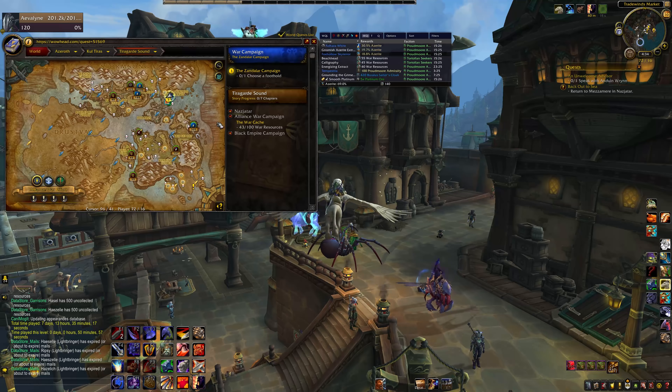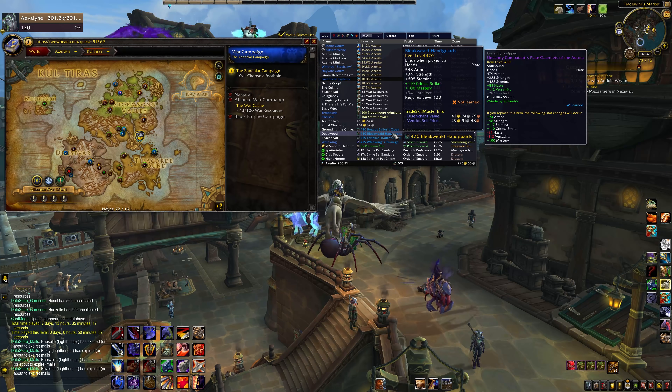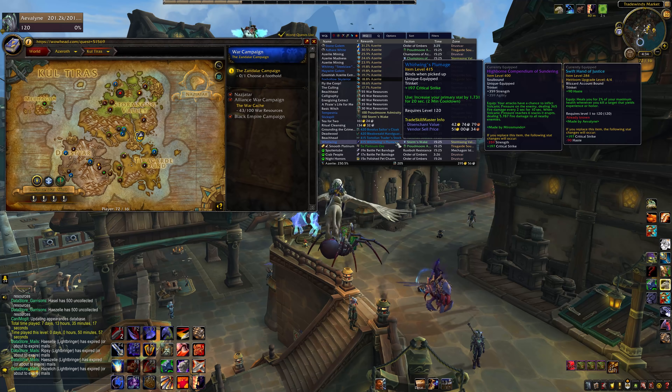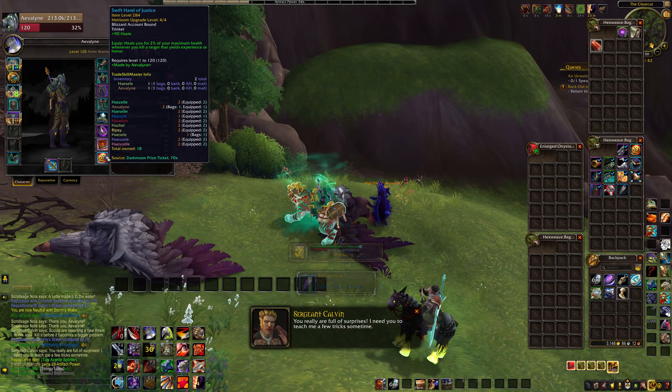Step four is to look through the available world quests and emissaries for gear upgrades. I am using the addon World Quest List to see all the world quests at once and sort by rewards. Depending on how well you did for the first few steps, you could be seeing 415 and 420 gear. If your options are still below 400, you can come back after the cloak questline and they should improve. If it's a big upgrade, just do it now — there will always be more world quests.